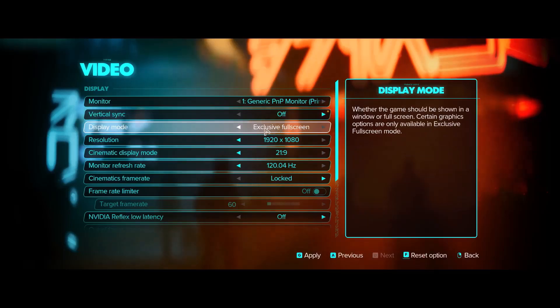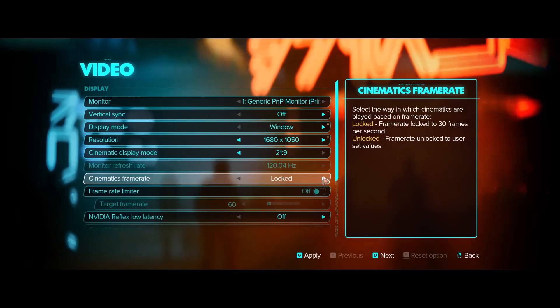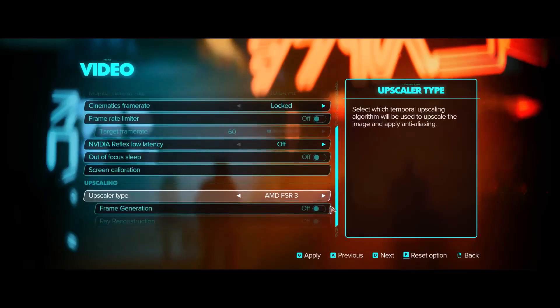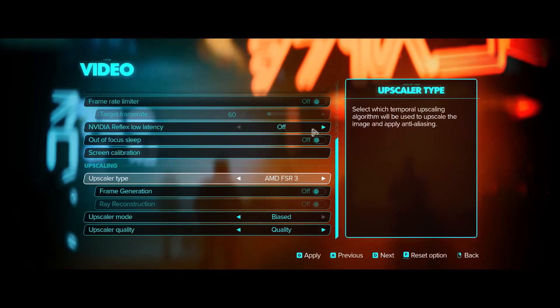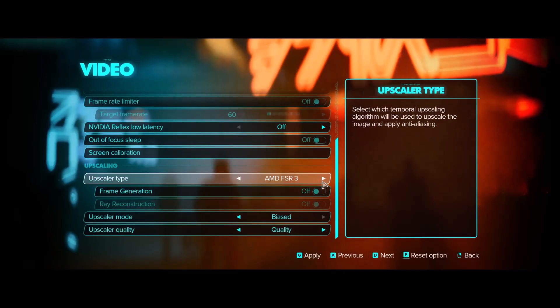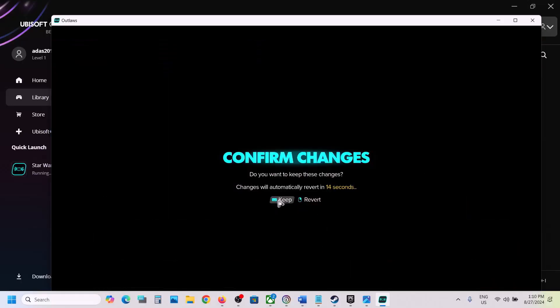If the display mode is set to Exclusive Full Screen, switch to Borderless Window or Windowed mode. If the resolution is set to 4K, try 1920×1080 or lower. If NVIDIA Reflex Low Latency is on, turn it off. For upscaler type: if set to AMD FSR, set the upscaler quality to Quality; if using NVIDIA DLSS, also set it to Quality. Hit Apply and keep the changes.